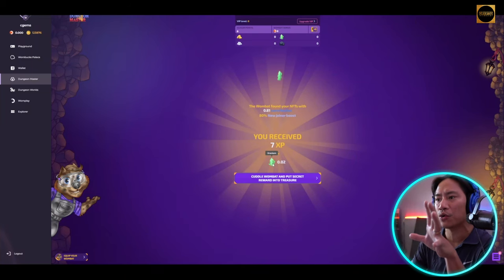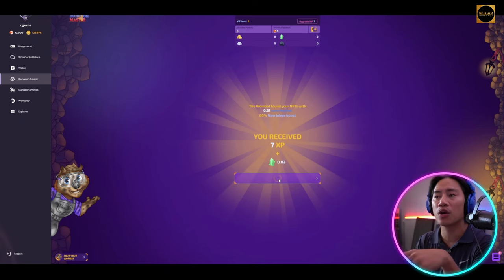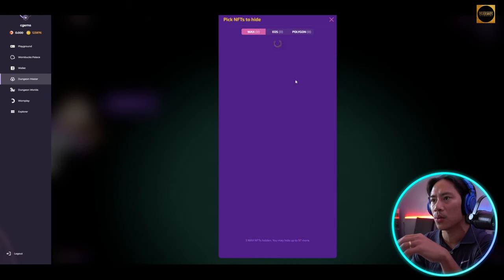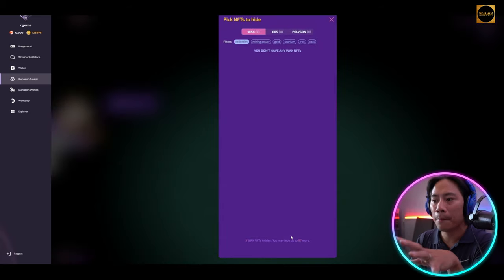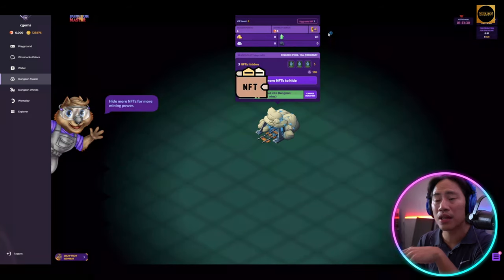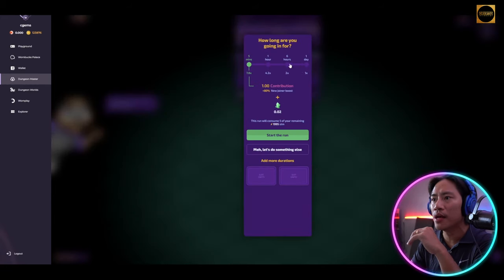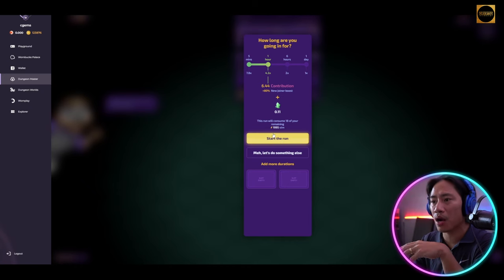The run is done — we received seven XP and 0.02 Uranium. After collecting, you can run it again. We now have three NFTs and 186 mining power. You can hide up to 100 NFTs, which gets you more rewards and XP on each run.